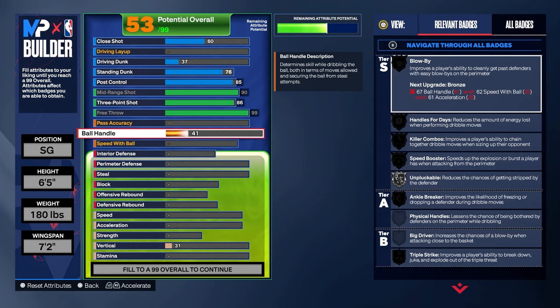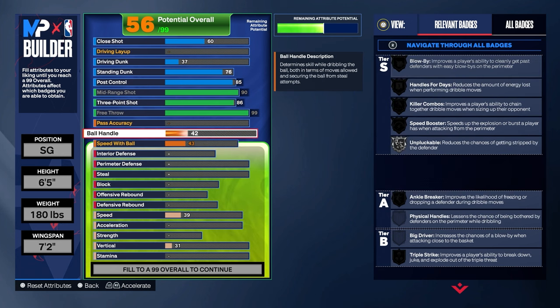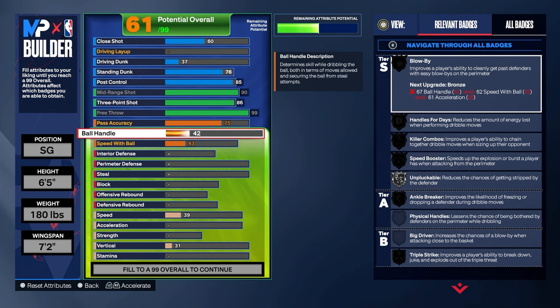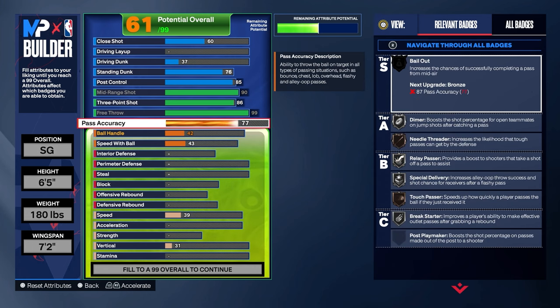For ball handle we end up going with a 42, and for speed with ball we end up going with a 43. Other attributes get pulled up when you put your pass accuracy up, so we're putting pass accuracy up to a 75. You want at least some speed with ball because you don't want to be super slow on the break — some lockdowns will get a steal and then be moving in slow motion. At least with a 40-something you're running a decent amount faster than like a 25. If there's anything you want to take down to get pass accuracy up to 77, that would be even better — 77 is golden.